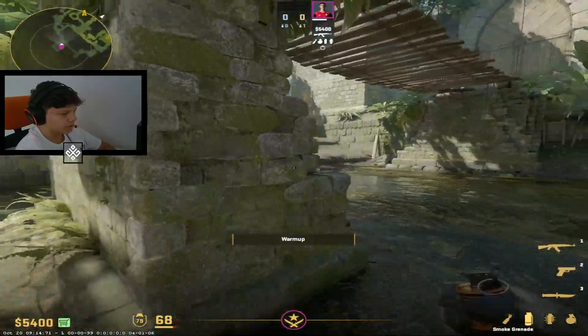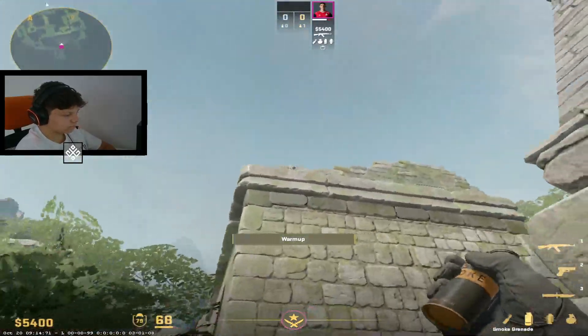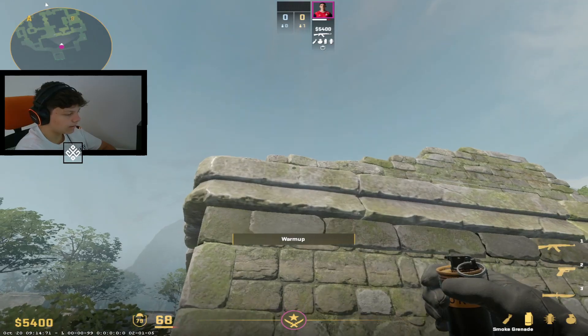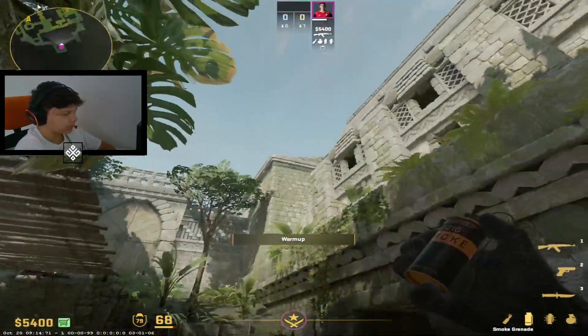You want to go to the left side of this cubby right there on the spawn, and you want to aim on those two bricks right there. You want to aim on the right side, at the start and a little bit bottom like this. It's kind of hard to explain, but I hope you get it.